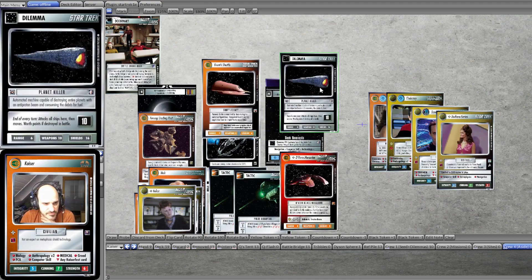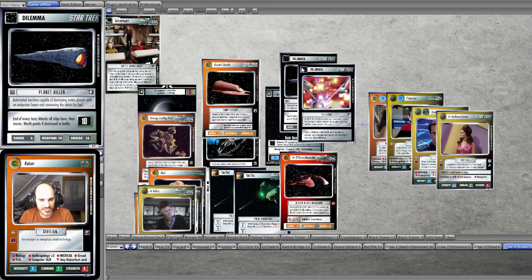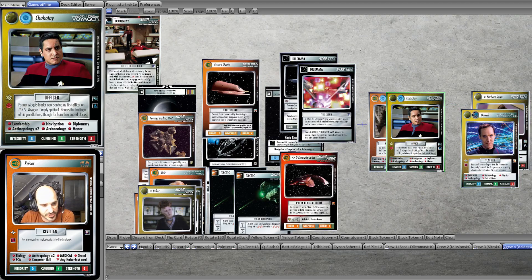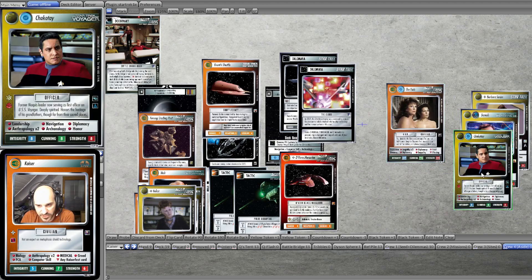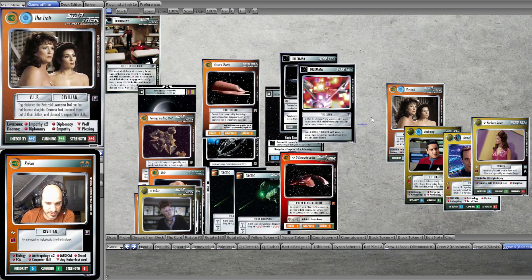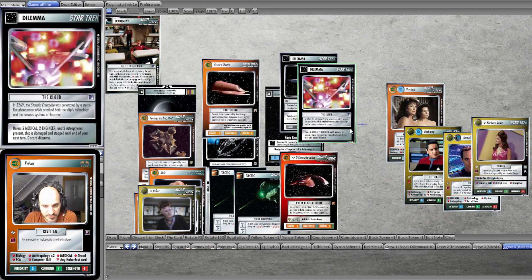It's the Planet Killer. This doesn't do anything right now — it will attack at the end of the turn, but it doesn't do anything now. So we face the last dilemma, and that is The Cloud. Too medical, and that's already game over here — we don't have that. We have an engineer, we have astrophysics, but we don't have what it takes to beat this dilemma.